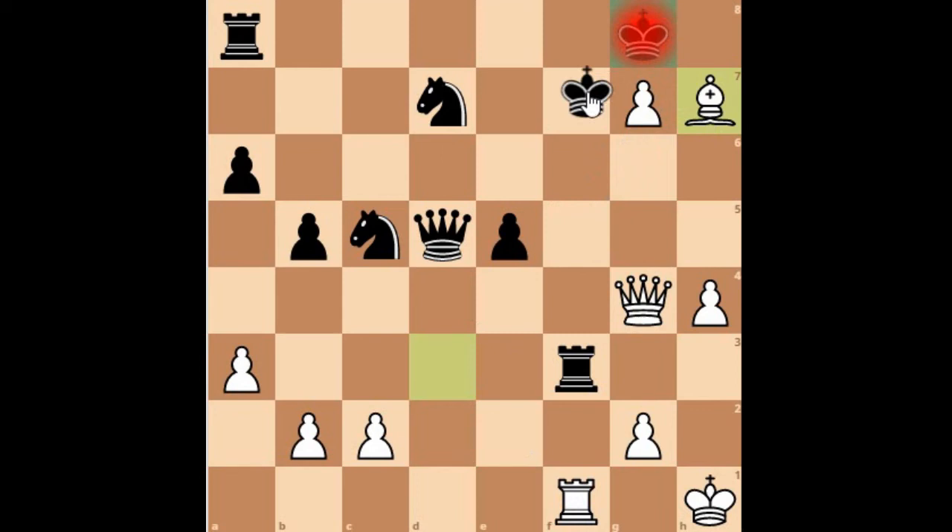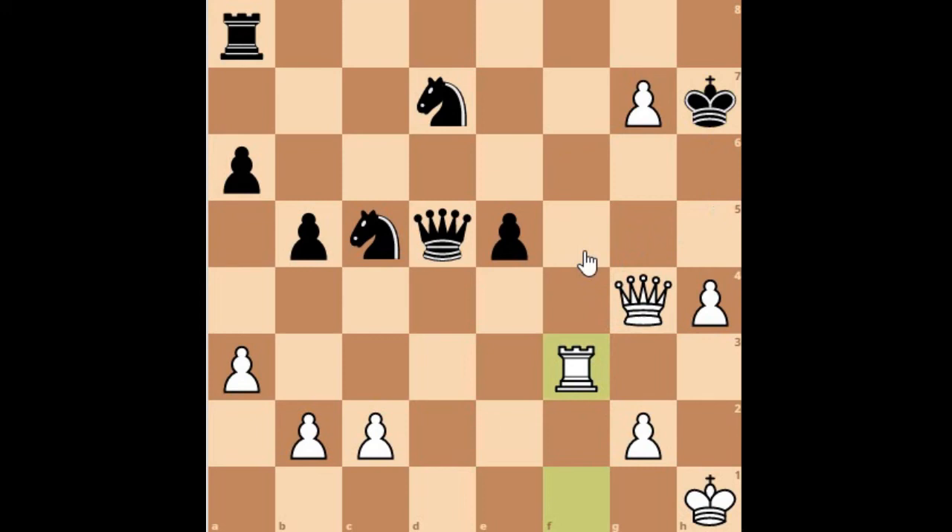You cannot move the king to the f-file because Rook takes f3 is coming, so you are forced to capture: King takes h7. Now Rook takes f3. The threats include h5 then g3, and the pawn is also going to be promoted to a queen which also needs to be stopped, although there is a rook defending the eighth rank.